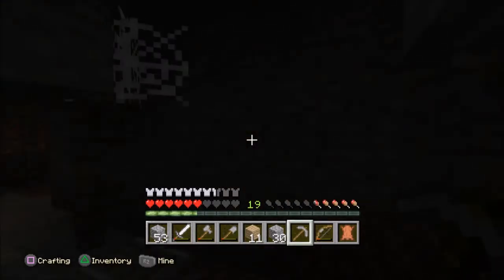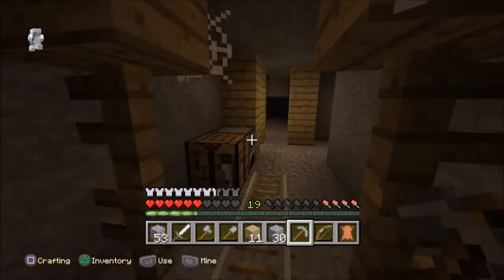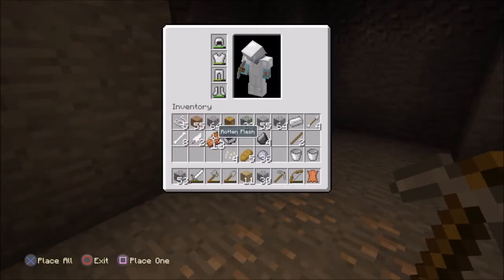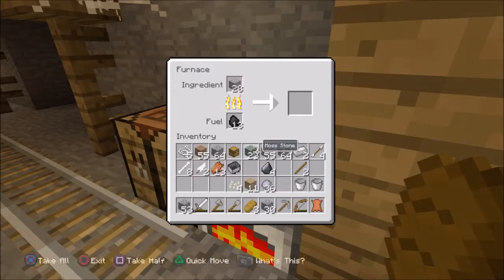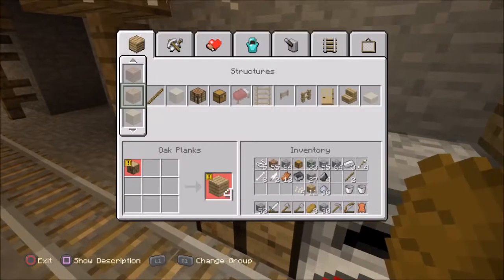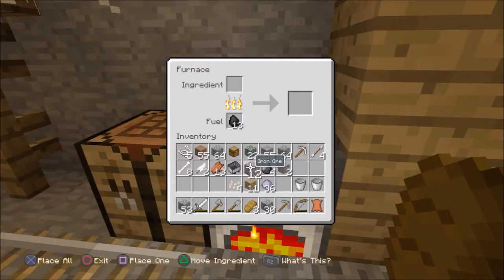Got the chest in a minecart. Let's go all the way back over here and smelt. We don't have any food — I wish you could cook rotten flesh. Oh wait, we've got bread! How stupid was that. Nom nom nom, all we need is one more. Let's pick this up and I might need to cook two more, just for another save, just in case we run out.